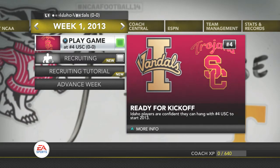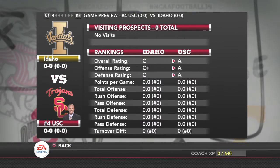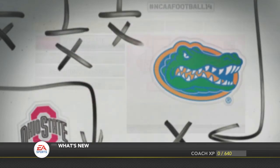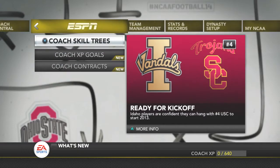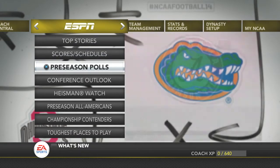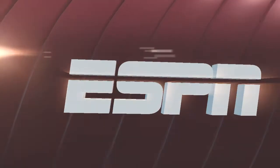We're going to start off the first game of the season — that will be the next video because this video is already very long at 22 minutes just for preseason setup. As you can see, Kirk Street is going with USC — it is at USC and USC is overall an A-rated, very winning program currently ranked fourth in the nation. Going down to the preseason polls to see how everything's set up — it's never really changed, it's always normally the same.